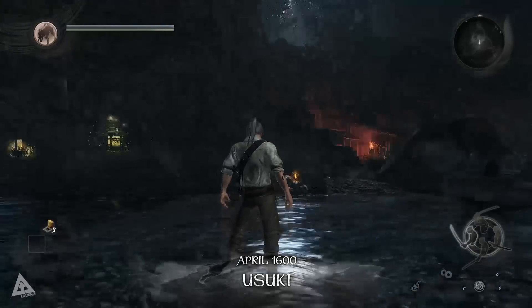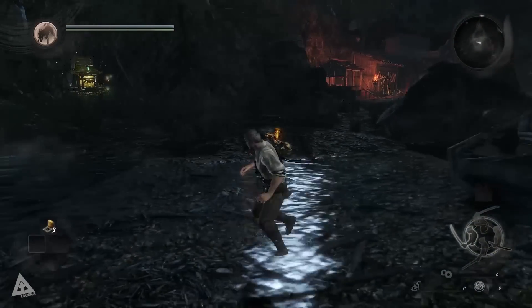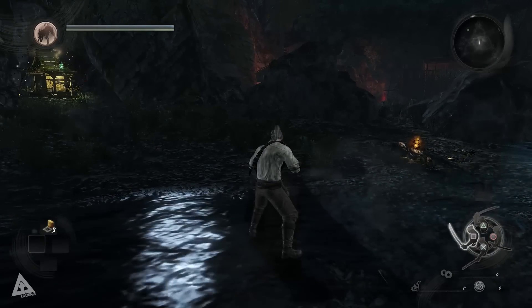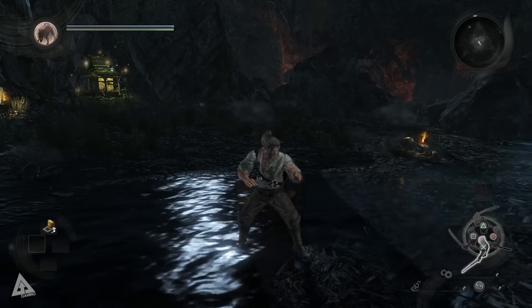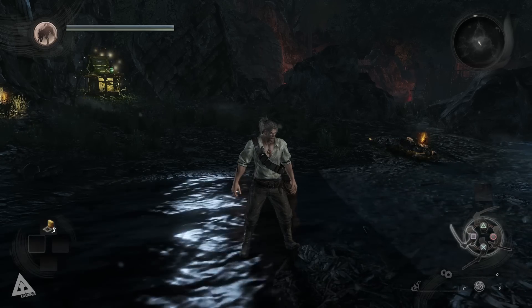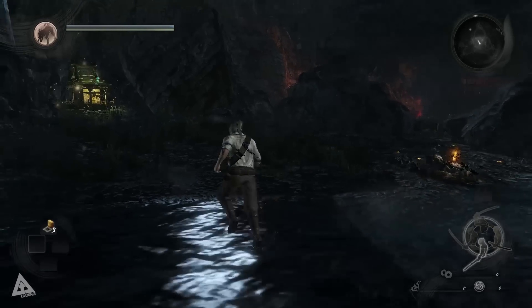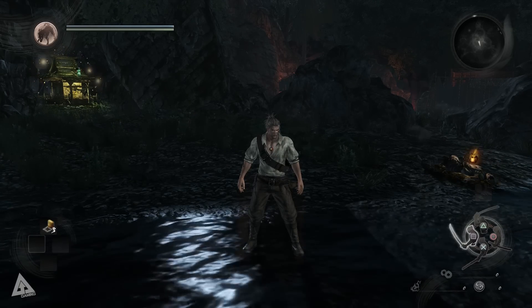Alright, so I guess no character creation — I'm playing as this dude. Had a quick look at the controls: square is normal attack, triangle is heavy attack. I also have this stance system in the bottom right corner — I can swap between three different stances. Circle puts your weapon away; you have medium, high, and low stance.